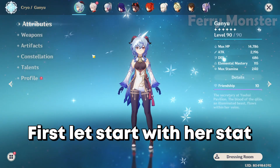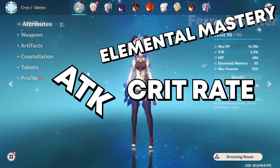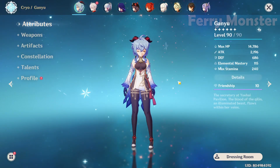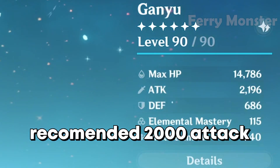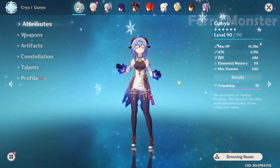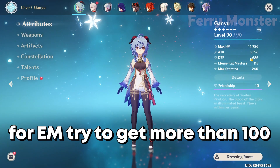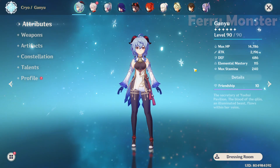First, let's start with her stats. For attack as a melt DPS, you should have at least 2,000 ATK. If possible, get higher. For elemental mastery, try to get more than 100 EM because we really need that for melt reaction.